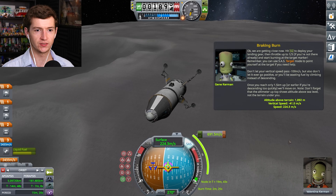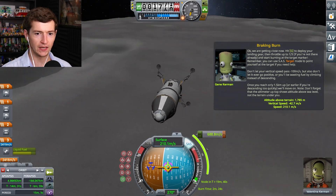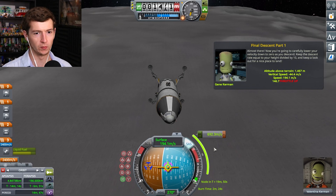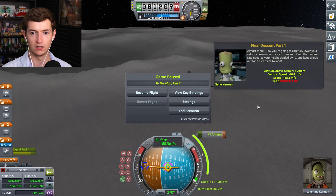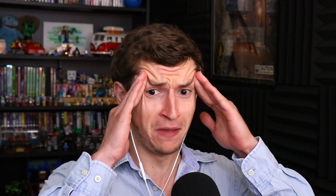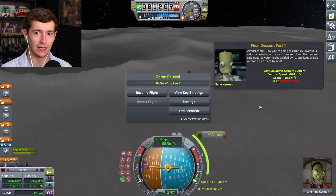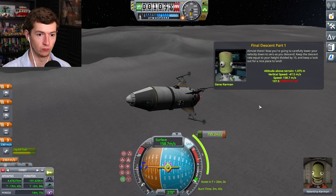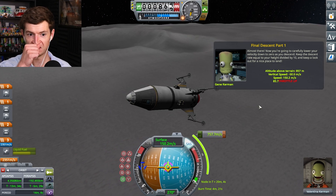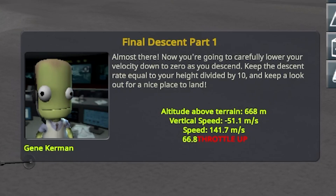We're gonna land on the moon successfully and I haven't even died. I get this — it makes sense now. So it just makes you wonder why orbiting the moon was such a learning curve for me. Almost there. You're gonna carefully lower your velocity down to zero as you descend, keeping the descent rate equal to your height divided by 10. Oh no, it's math! 1209 divided by 10 is 120. So 168 needs to become 120. I'm gonna slow that down.